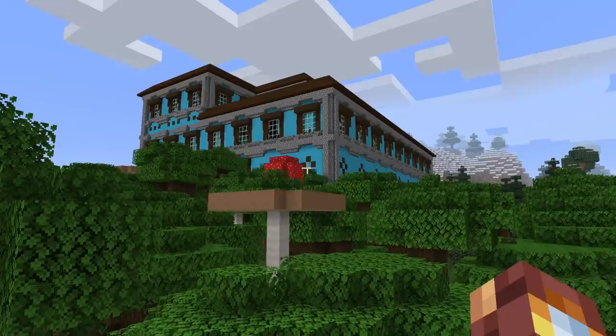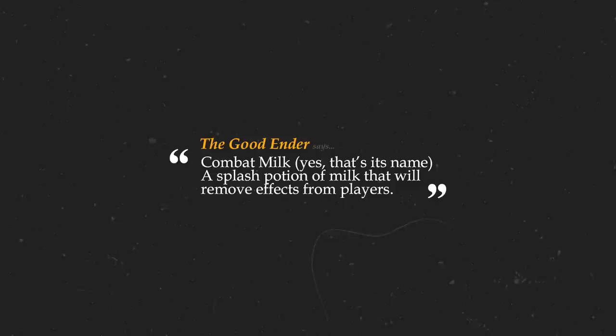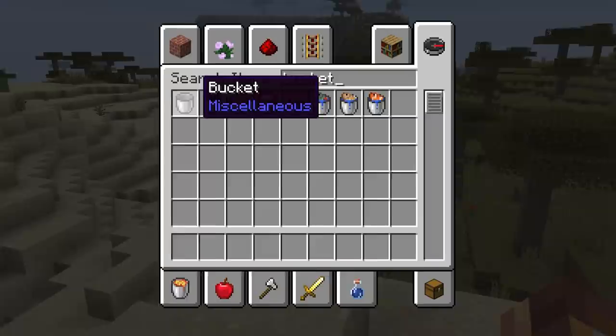I coded your ideas in Minecraft. The first idea: combat milk — a splash potion of milk that will remove effects from players.